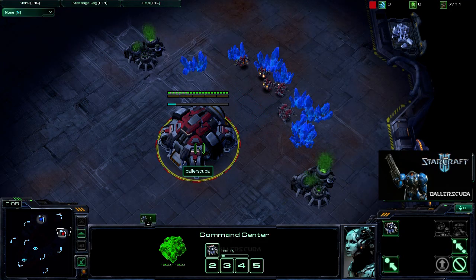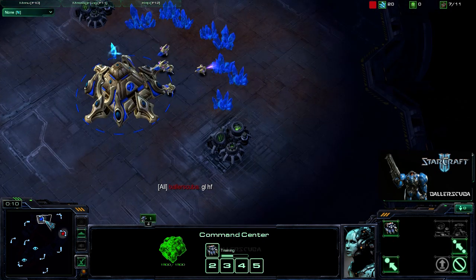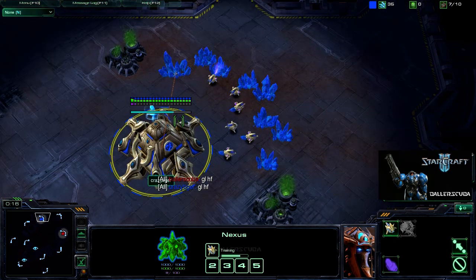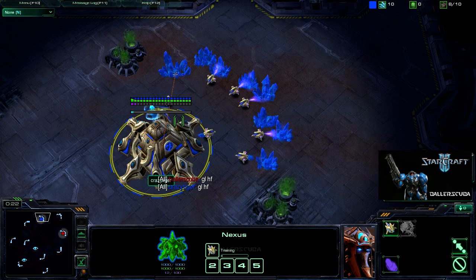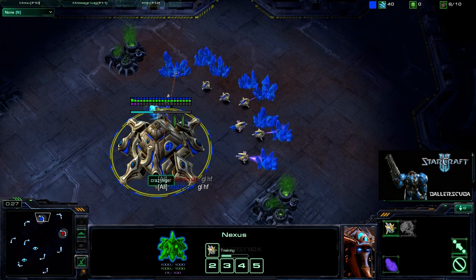We're in the game. I am the Red Terran in the east, up against CrazyTiger, who is a Protoss player in blue in the north. As I mentioned, he was 6-9, so he's still kind of new to the whole 1v1 thing.